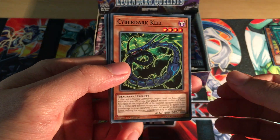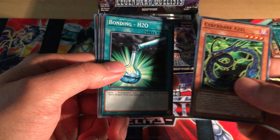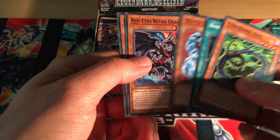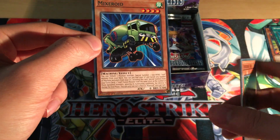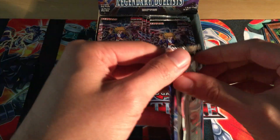The Red-Eyes support in here is really cool, though a lot of it is ultra rare, so it's going to be quite hard to get. Cyber Dark Keel, Bonding H2O - they look quite similar. Water Dragon is a common, which is cool - it hasn't had a reprint in a while. Renei's Retro Dragon is a common, and Nixeroid - I think that's a new one as well.